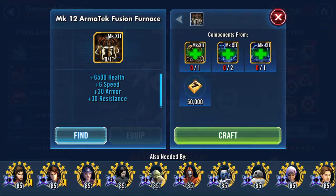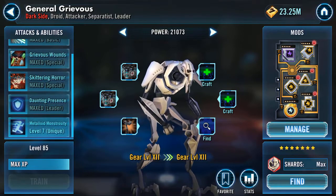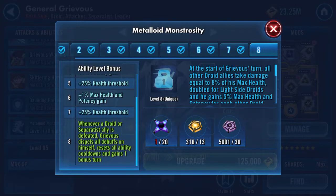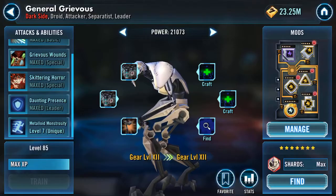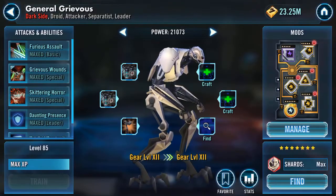We're also going to have a dark side variant — light side and dark side — so I do want to boost up my Grievous. Eventually on my to-do list is to get that Metalloid Monstrosity zeta on there as well. I've got the lead zeta at the moment, and as you can see my B1 and my Droideka also have zetas. I opted for Droideka over B2 — B1 is an obvious one because it doubles up the stacks.